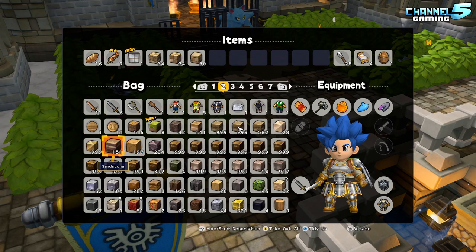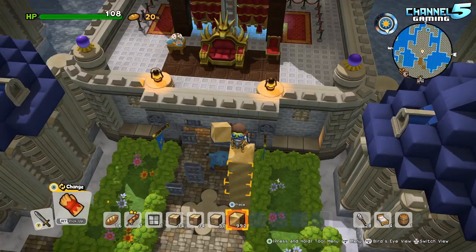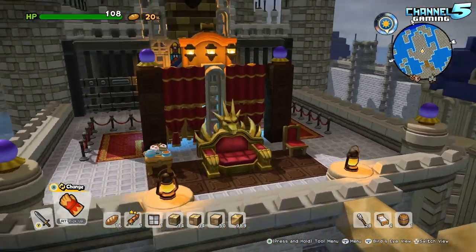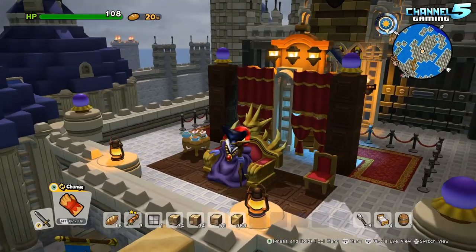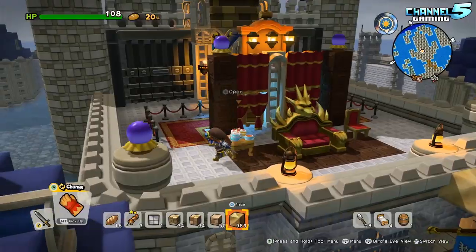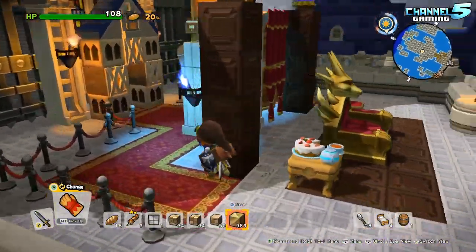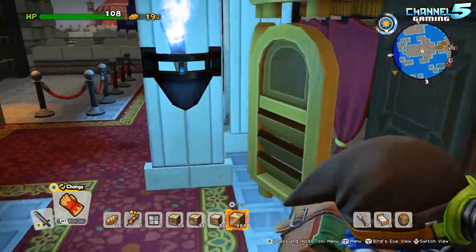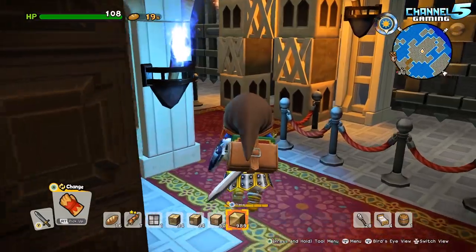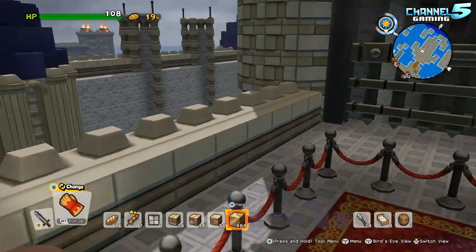We're gonna get our classic sandblocks and just make our way up there. Good old trusty sandblocks. Just turned into a Hargan — there's a portal. This is Dragon Quest Builders 2, and the story sort of continues from the first one as well, but you don't need to play the first one to understand what's happening.